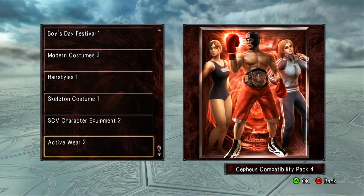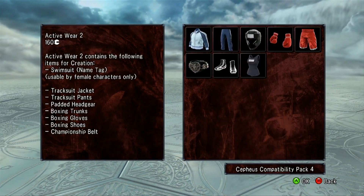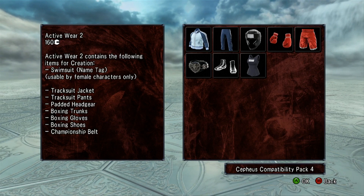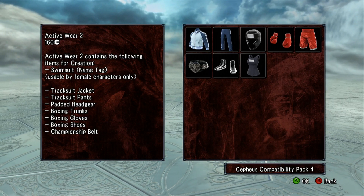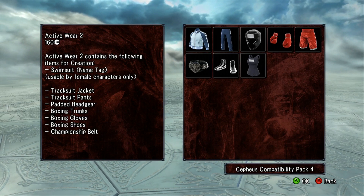And then this is kind of like a bonus pack — the Active Wear number 2. You get a tracksuit and then some gear for a boxing-type character. You get some headgear, boxing gloves, trunks, a championship belt, and some shoes.